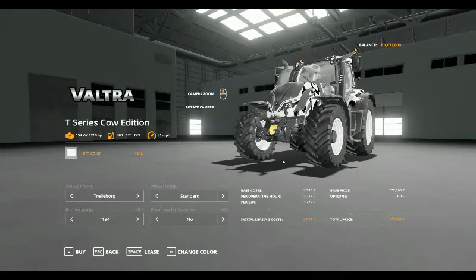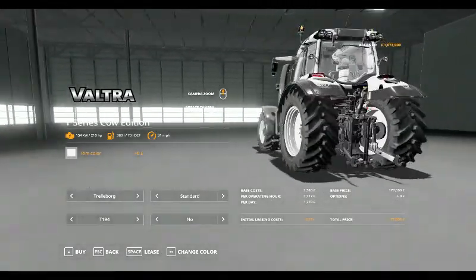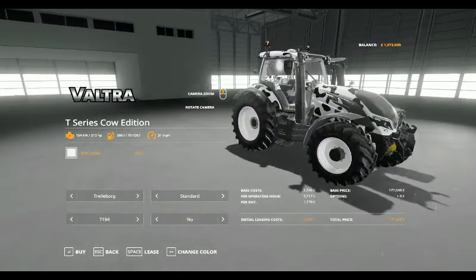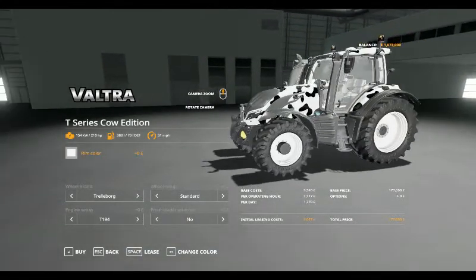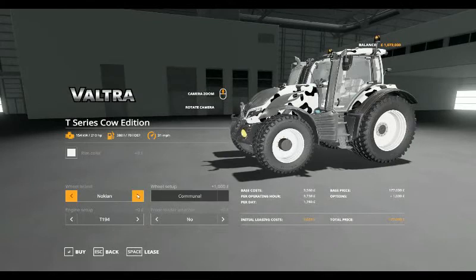Hello, today we are looking at another Mod Spotlight. This is the Valtra T-Series Cow Edition by Giant Software, to go along with the N-Series. Tyre brands are Trellborg or Nokkian.